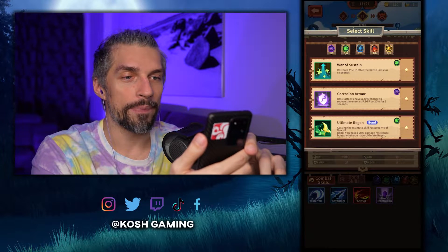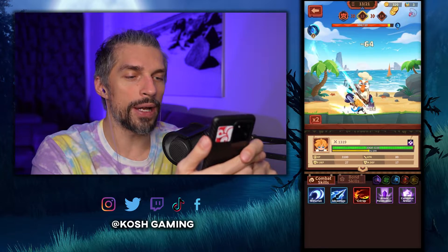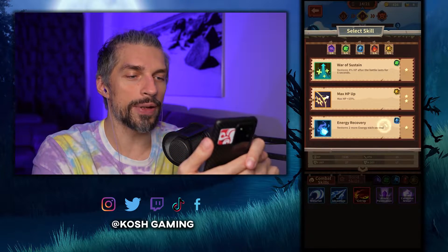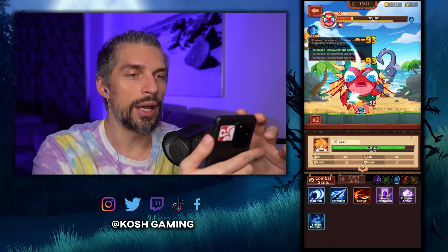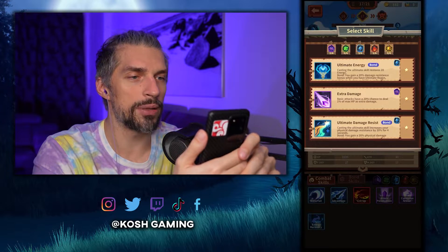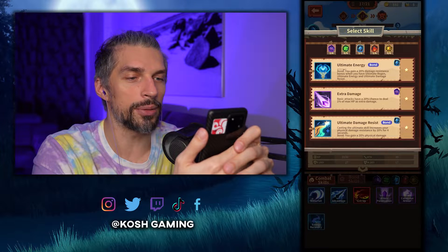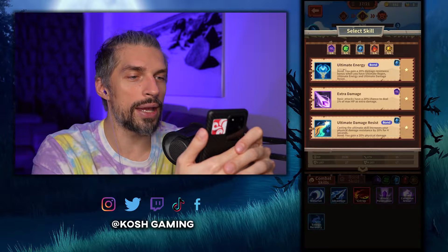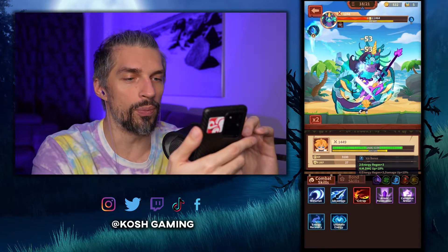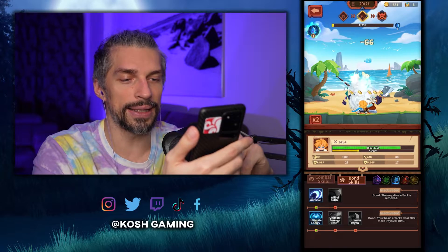Basic attack has a chance to reduce enemy physical defense. We don't need the regen so let's get this one. We got one fire and two dark bonuses. Let's get energy recovery so we'll get three water — the water skill will be stronger now, giving more automatic casting damage. A higher level gives better bonuses. Ultimate energy plus damage resist: you gain 20% damage resistance bonus when you have ultimate regen energy. If you get both bonded together, spells get stronger.